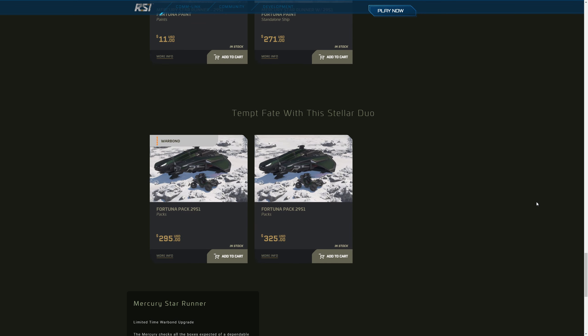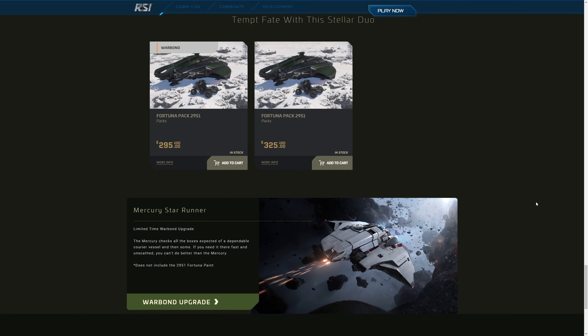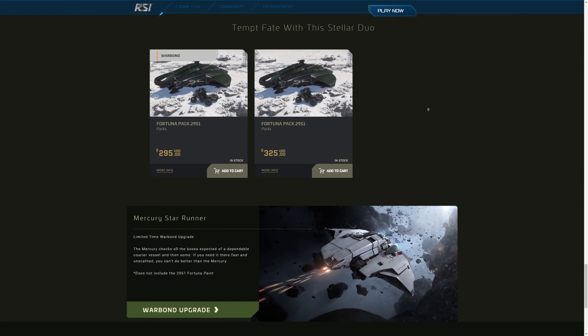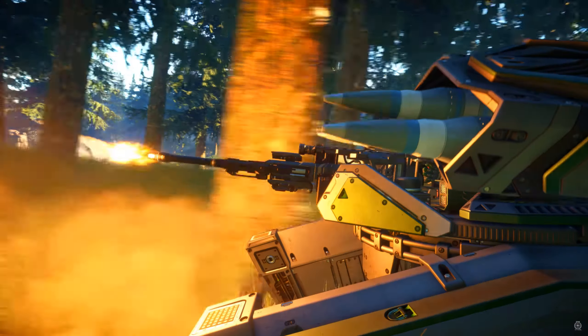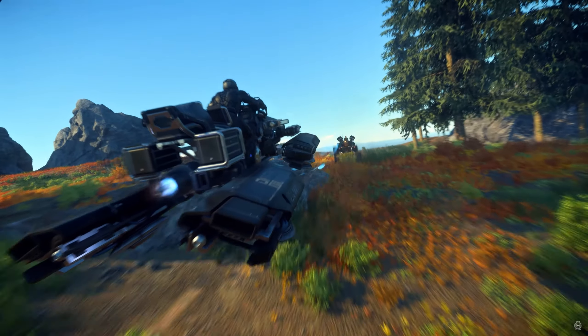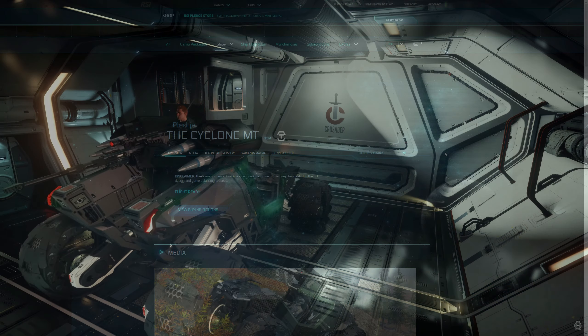The bigger news for this celebration is the all-new vehicle, which is a new Cyclone variant. The Cyclone already had 5 versions, but now there's another. This one's called the MT, and it's a bit of a combination of the Cyclone AA — the anti-air variant with missiles — and the TR, which has a manned turret. Based on the Q&A, it looks like it comes equipped with 4 size 2 missiles and 1 size 1 weapon, and these can be swapped out for whatever fits on those hardpoints. There was one question in the Q&A I liked in particular: why anyone would use the TR or AA now if the MT combines both of their features. Their answer was that the missiles on this cannot be operated by the driver like they can on the AA.